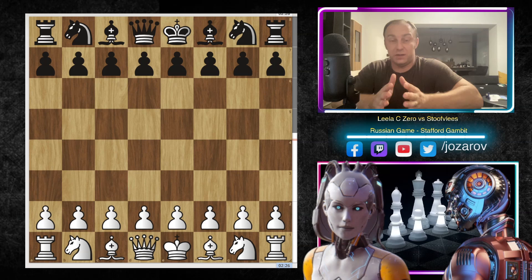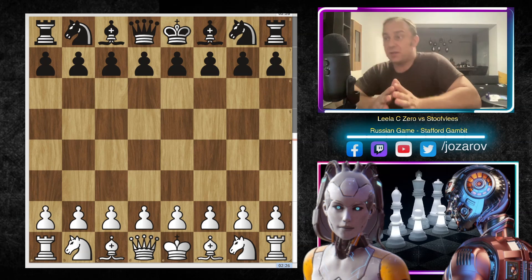Leela C0 won the Super Event where the engines had to play only the Stafford Gambit, and Leela C0 won with clear domination in front of Stockfish, which is really wild when I think about it. Stockfish is of course a great tactical beast, but Leela C0 simply won this event. That's why I decided to cover a great game here by Leela C0 with the white pieces against another top engine in the Stafford Gambit.